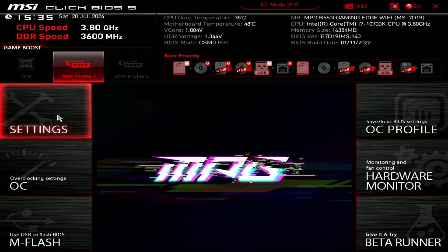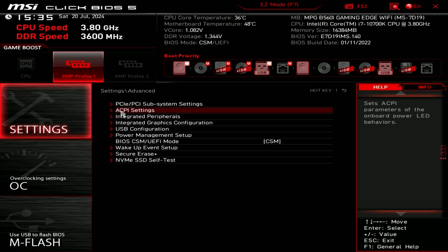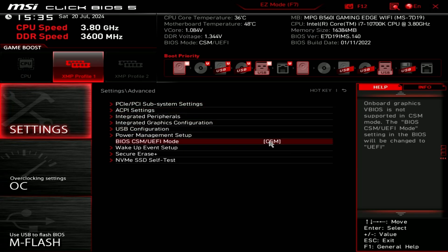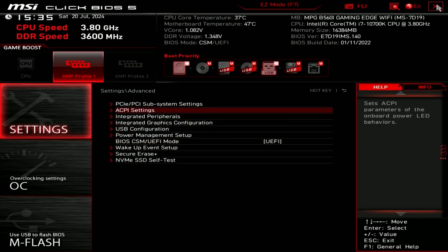Go into your Settings icon on the bottom left. Once you're in Settings, go to Advanced because we're going to disable the CSM and change this to UEFI. After you select UEFI, you will need to exit your BIOS to save this setting.